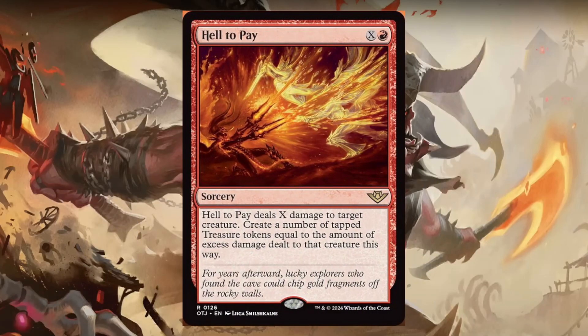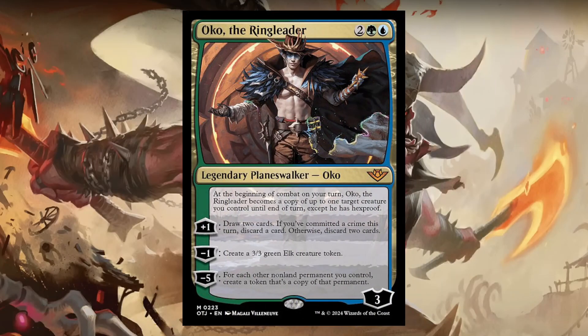Hell to Pay — for X and 1 red, it's a sorcery that deals X damage to target creature. You create a number of tapped treasure tokens equal to the amount of excess damage dealt to that creature. So if you pay 2 into it, you get 1 damage on the creature and 1 is excess, so you get a treasure. That's not bad — it only gets better if you can find a way to copy this spell, so you get that many more treasures. That could probably get pretty wild.